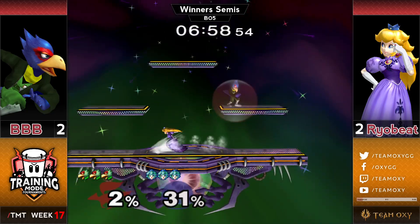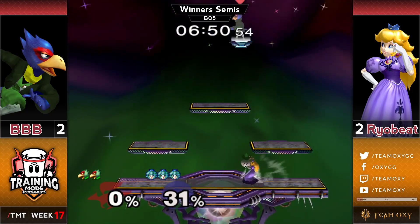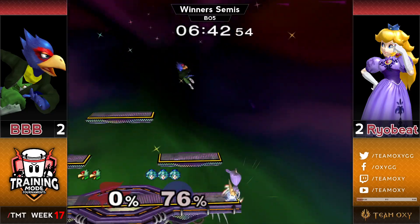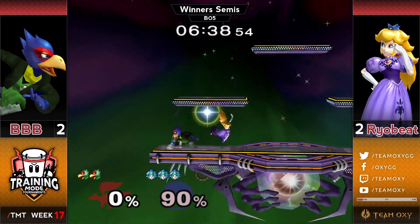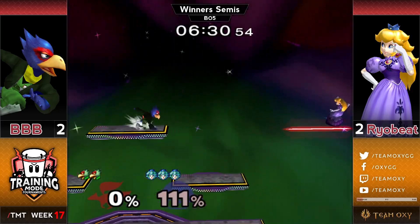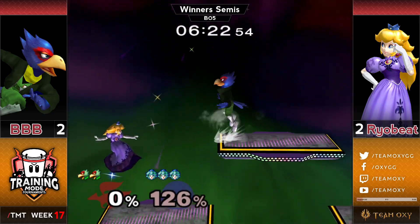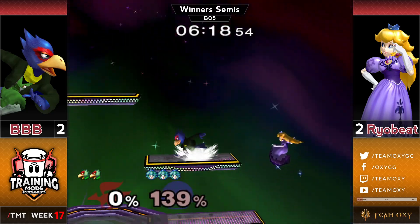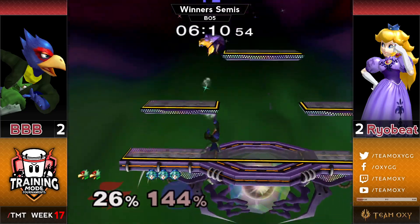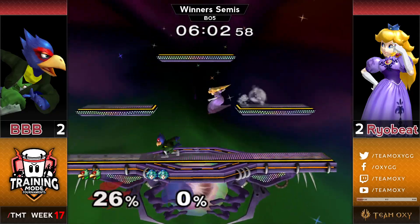Bobby tries to come down with shine and then double out — it avoids some of the down-airs. Ryobeat with the double saturn throw — a Ryobeat classic, throw it, catch it, throw it down. Bobby was actually too low percent for a single saturn throw in an air to kill, so he had to do that — not only is it swag, it's optimal. Great stock from Ryobeat. All of a sudden after being completely even Bobby Big Balls is down a full stock, but he gets one of his patented combos and is right back to even. Ryobeat reads the toad — you only get one a set.